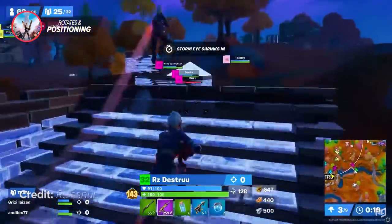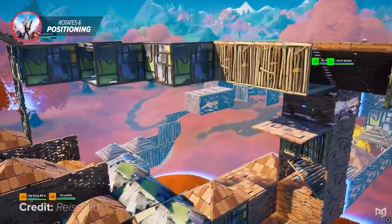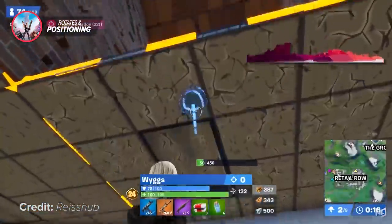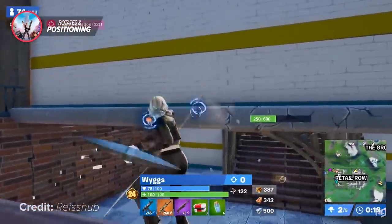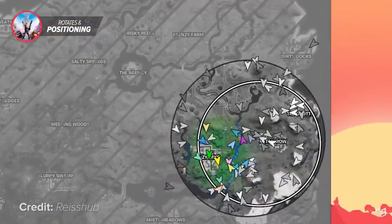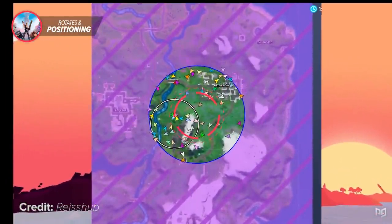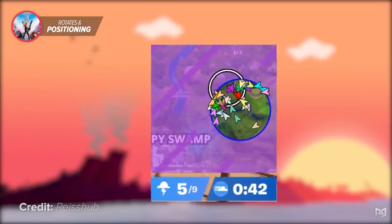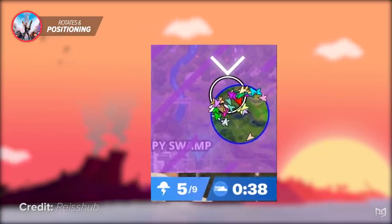Have you ever wondered how so many pros manage to pull zones so easily? It's not down to RNG and luck — pros are analyzing the state of the game before the zone even starts to come in. For example, pros will always start rotating to the mid zone when they have a chance. You should do this too and never be scared of simply getting in a car or running toward the mid zone. By putting yourself in the middle of the zone, you're basically guaranteed to be in every zone until at least half zones. As you get toward the tail end of the game, start rotating toward the edge of the map since moving zones can only pull toward the edge.